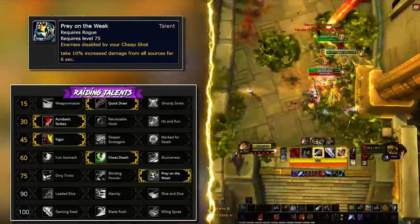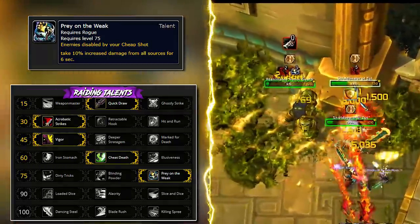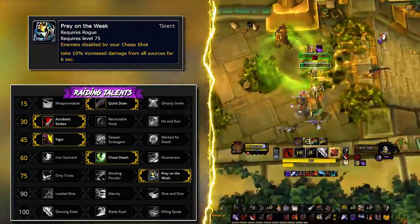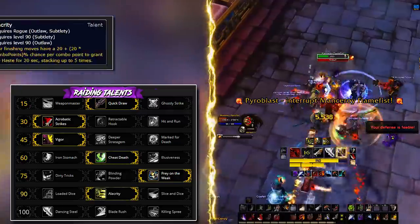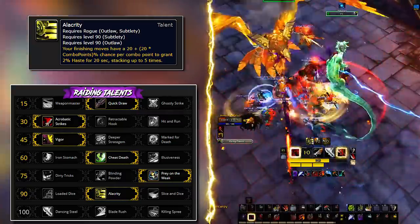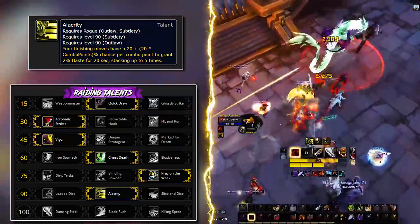The level 75 tier has very little application in PvE. The most you'll ever do is use Prey on the Weak on adds that can be stunned, but you will have to use this on priority targets which will never be bosses. Level 90 tier: take Alacrity always. Loaded Dice is not that good since getting two buffs is statistically not that hard, and the damage you sacrifice for that is not warranted.